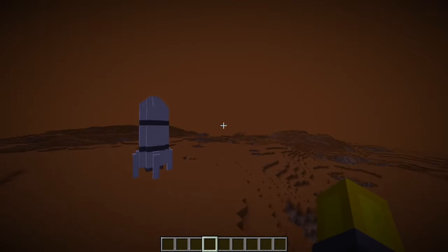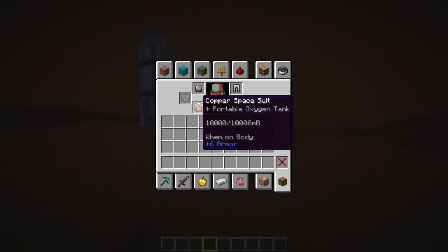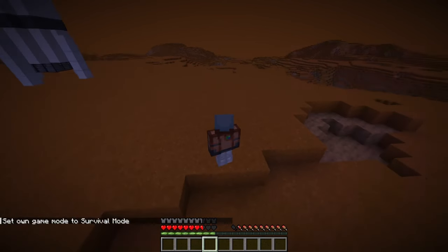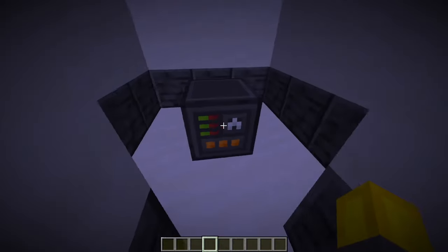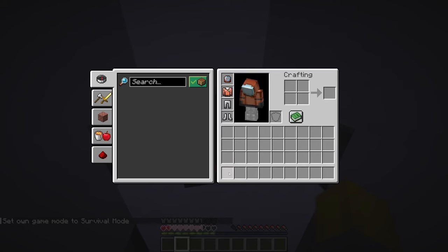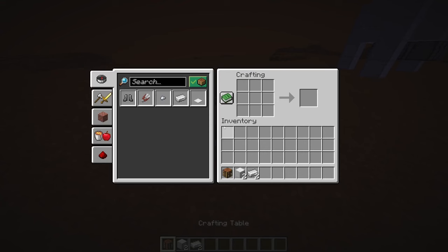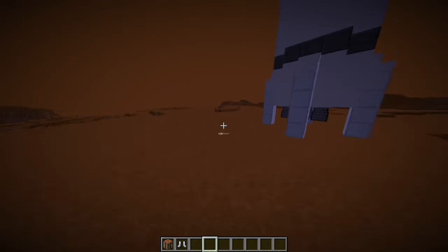Now, let's have a look at the different things you can do on Mars. As we've been in creative all the time, our oxygen tank hasn't gone down. However, if I put myself in survival mode, you can see that it's going to start going down — you have about half an hour of oxygen. If you plan on staying longer, I recommend bringing another portable oxygen tank because without your spacesuit, you'll start to die. Another thing is that if you plan on staying on Mars, you may not want to jump so high every time. So for that, you can place down a crafting table and craft yourself some heavy boots. If you equip these, they'll give you the same gravity as you have in the overworld.